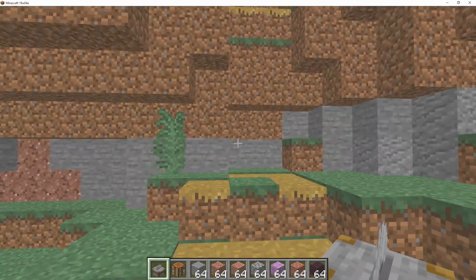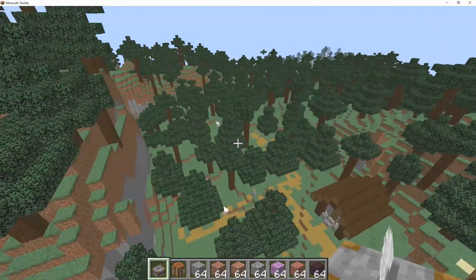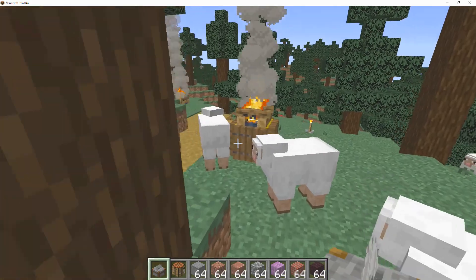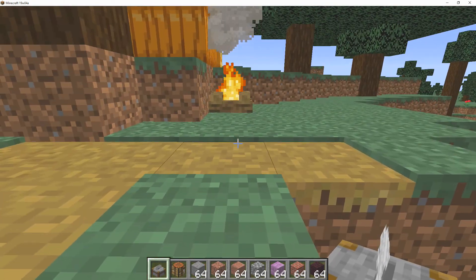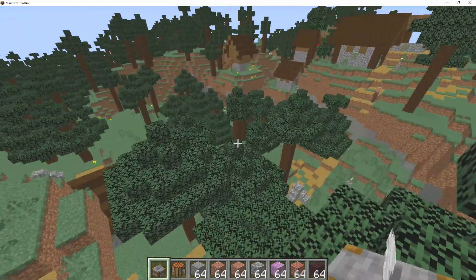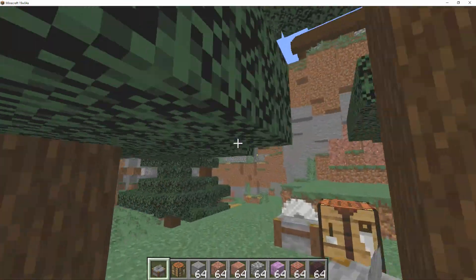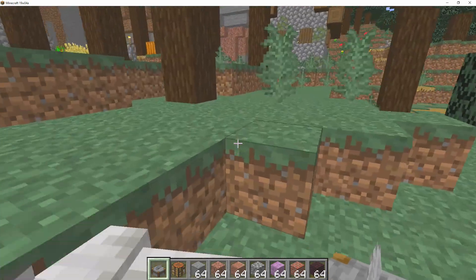The other change is that campfires will now naturally generate within taiga villages. You can see we've got one campfire right over there and another campfire over here. These will actually generate in two different ways — some will spawn with a bell underneath in a nice little case area, and sometimes they'll spawn without any bell underneath, which is quite cool. I really like that campfires are now generating because it means we'll be able to find villages much more easily, since sometimes it's tricky to spot them through the trees.